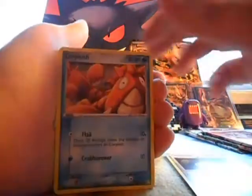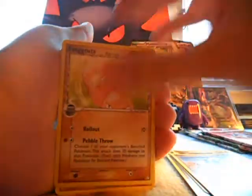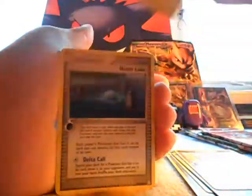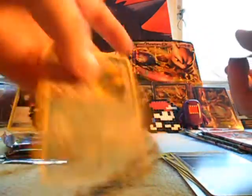Roost Fossil, Corphish, Ticketchu, Aron, Execute, Raichu, Haldon Lake. Ooh, nice. Fly on reverse. And rare is Bellassum.